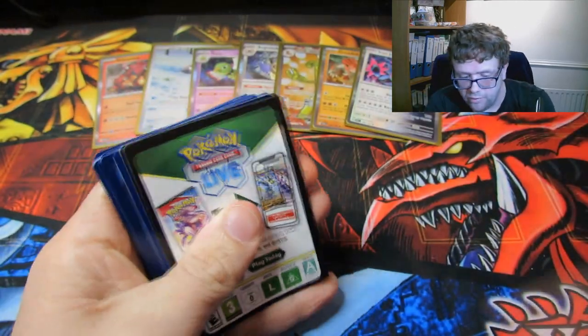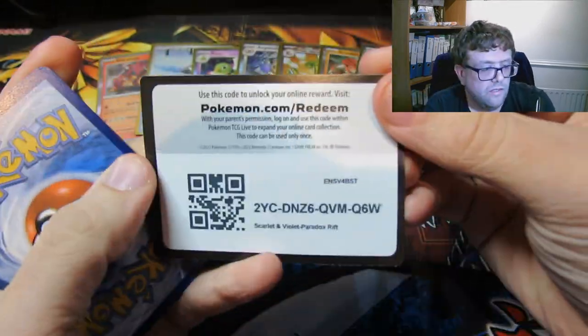There are two different Elite Trainer Boxes for this set — I've only got one of them because I didn't get both. I've gone for the Roaring Moon one.